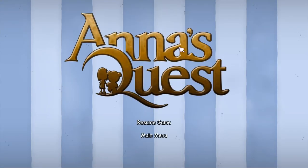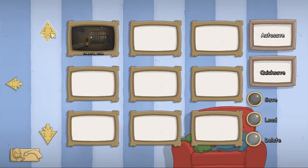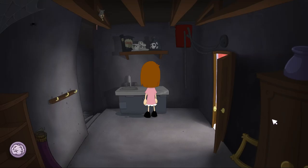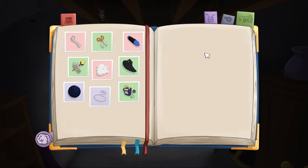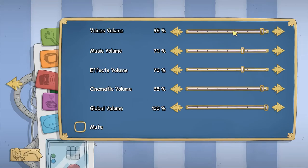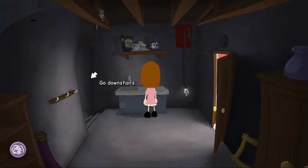This is Anna's Quest. As you can see, it's been out for a few months. I actually wishlisted it before it was released and then didn't get around to buying it until recently when it appeared in an Indiegala Bundle — a Daedalic Games Bundle. For about six bucks you get this and several other games.